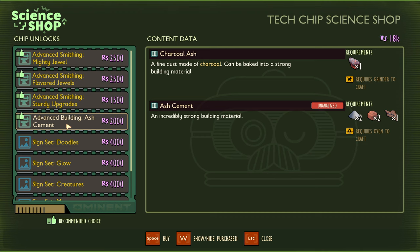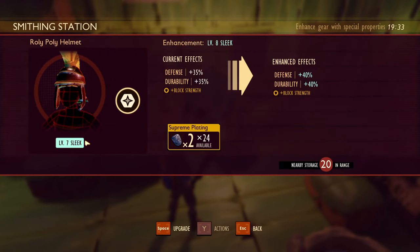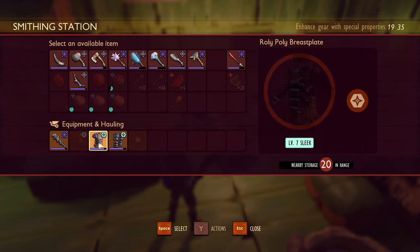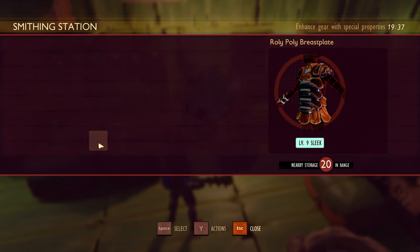The Flavor Jewels is required to upgrade Flavored Weapons past level 7. You also unlock Ash Cement, which basically allows you to build cement flooring for your bases. You can now upgrade your items to level 9, making your equipment as strong as possible. All the items required to do this are rare, so make sure you upgrade the right equipment for the final encounters.